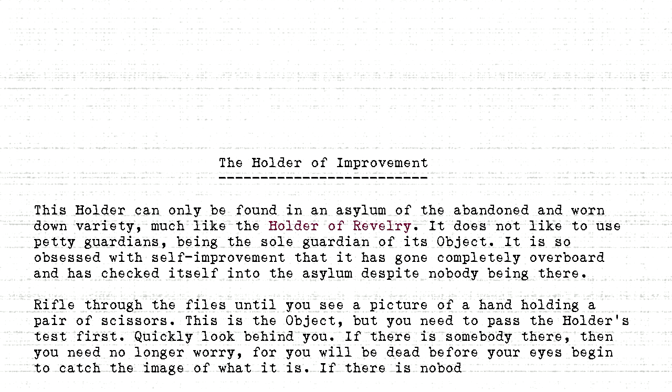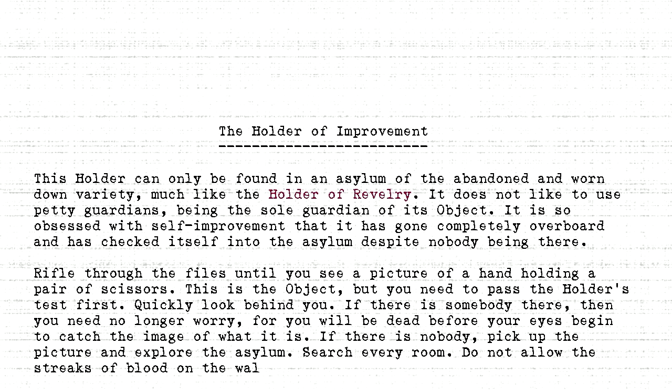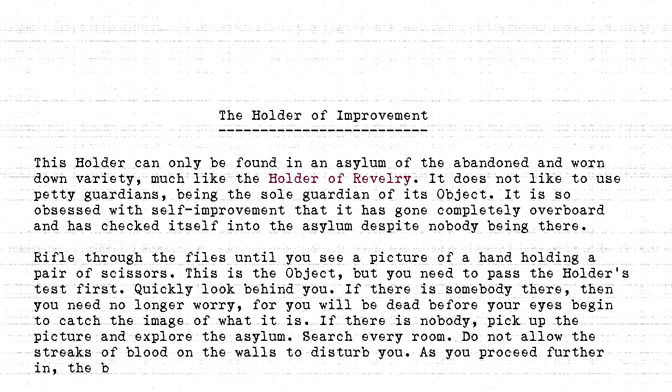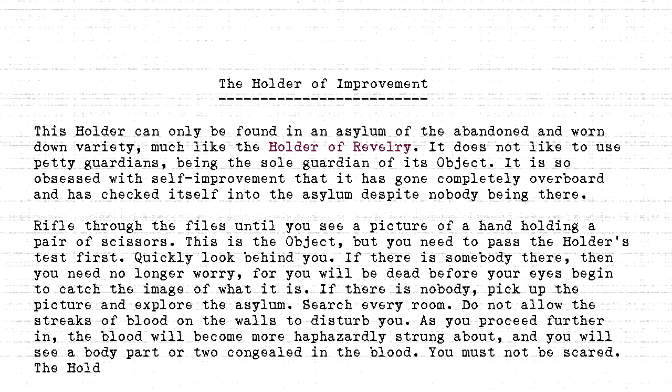If there is nobody, pick up the picture and explore the asylum. Search every room. Do not allow the streaks of blood on the walls to disturb you. As you proceed further in, the blood will become more haphazardly strung about, and you will see a body part or two congealed in the blood. You must not be scared. The holder is testing your bravery as the first phase.